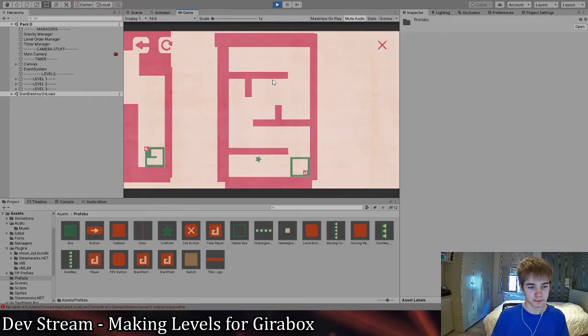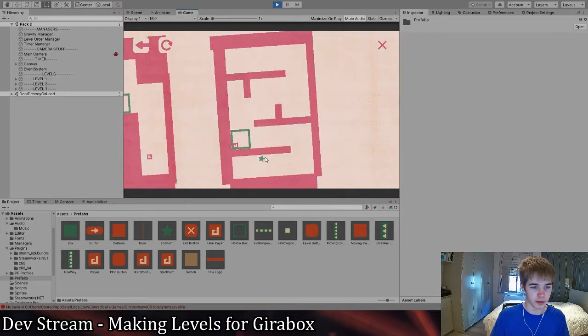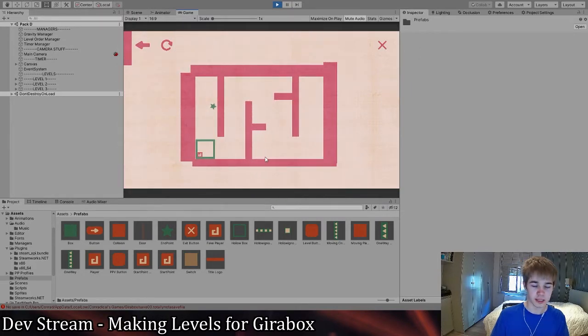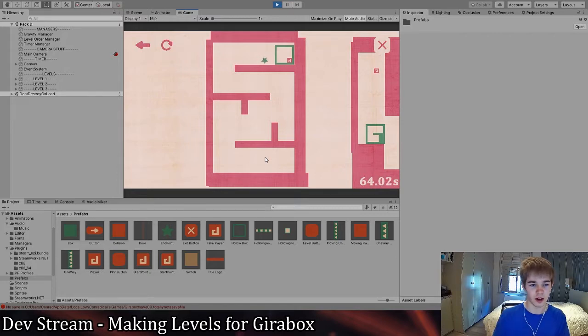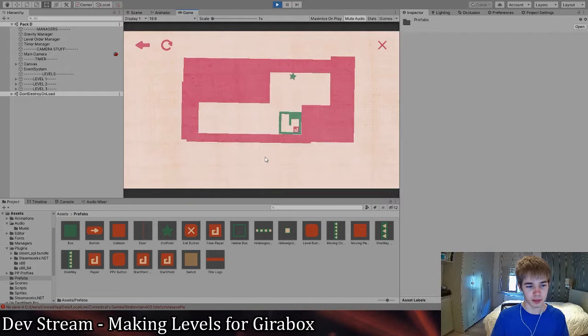So for example here — I feel like most people watching have played this game, but maybe not. You want to get to the star, and obviously if you go from the beginning to the star you can't really touch it with your actual character — you'll touch it with the green holo box, which is not what you want. So sometimes with this holo box you'll have to reposition yourself a bit, and this level shows that the holo box itself could be a bit deformed.